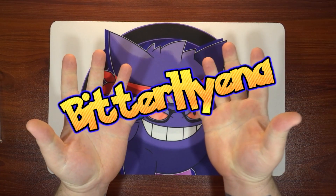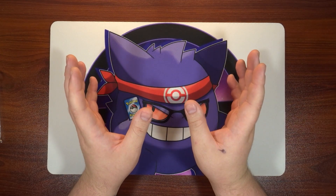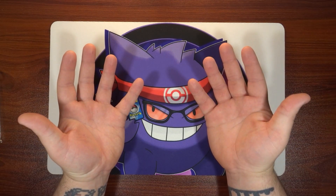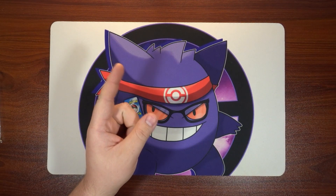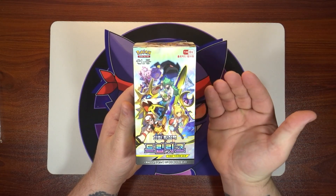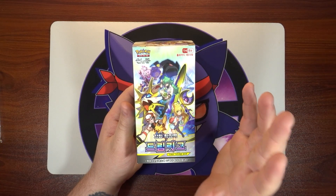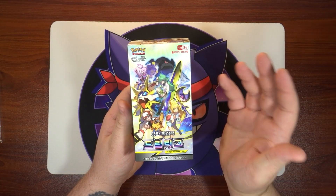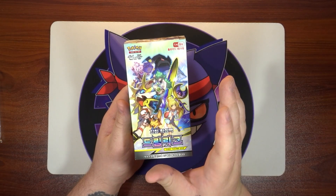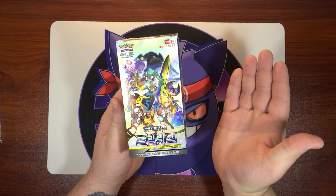What is going on everyone, Bitter Hyena here. Since Sun and Moon is basically wrapping up its series at the end of this year, I figured why don't we go ahead and take a look back on the best set we got this year — and of course that set is Dream League. This is probably the one I opened the most out of the whole Sun and Moon series, and for good reason. This set is absolutely gorgeous, with so many cool cards and beautiful alternative artworks, and of course this is the set that we got the character rare cards.